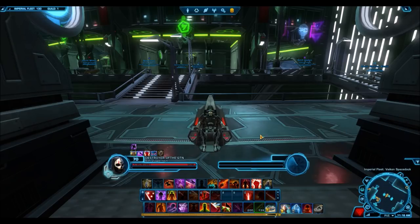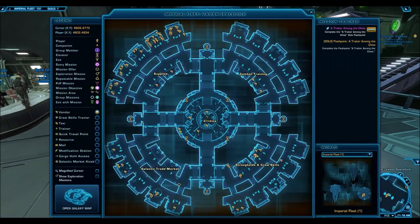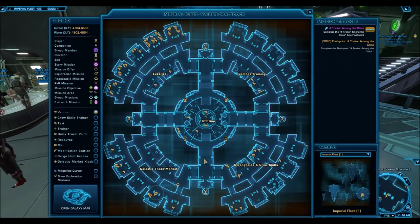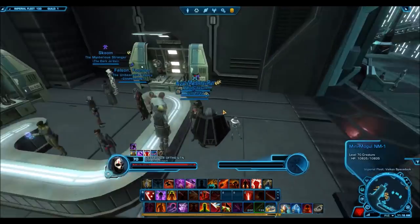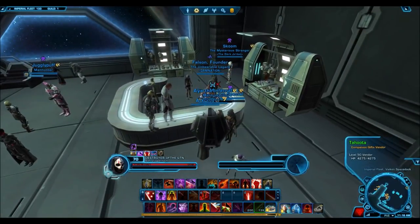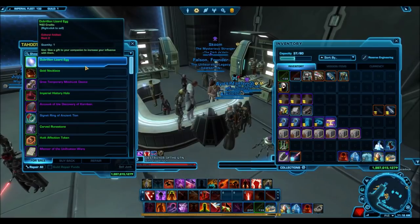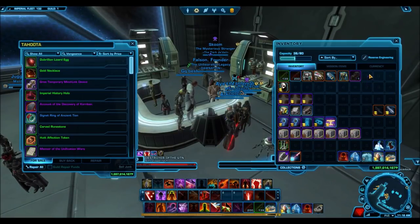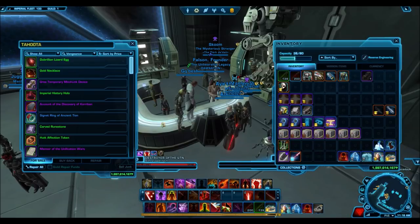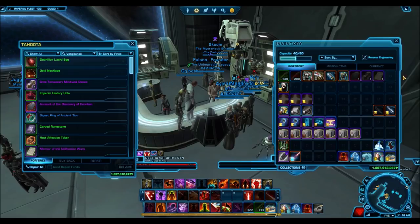With patch 5.6 there was an exploit that was introduced involving one of the companion vendors that sells rank 5 companion gifts. This is not the traditional vendor which sells blue ones for 5,000 credits and purple ones for 10,000 credits. This is the other vendor in the same area that sells them for artifact fragments you get when sending companions on crafting missions. Basically the exploit let you buy three companion gifts for absolutely free and then sell them back to the vendor for credits.